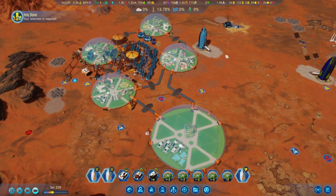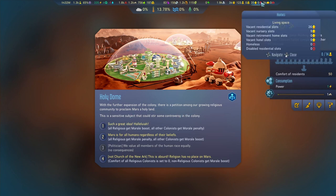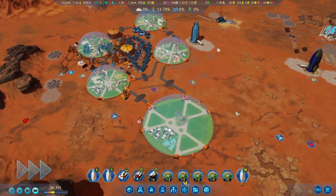Holy Dome event: with the further expansion of the colony, there is a petition among our growing religious community to proclaim Mars a holy land. Our options are: hallelujah - all religious get a morale boost but all others get a morale penalty; or Mars is for all humans - religious get a penalty; or religion has no place on Mars - comfort of all religious set to zero. I think we had quite a few religious colonists, so let's go with hallelujah.